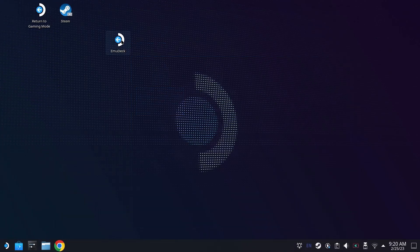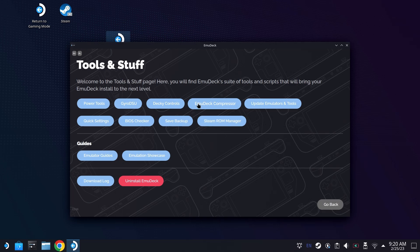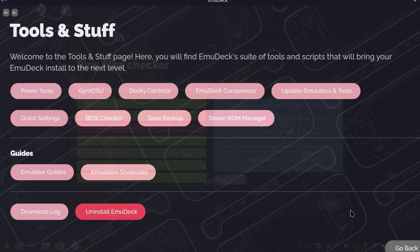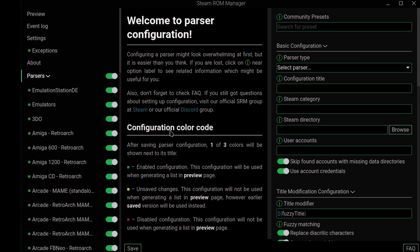When we have those files copied over, we're going to relaunch EmuDeck because we want to make sure we use Steam ROM Manager to get these into our library. If you do add the BIOS file in, just remember that the BIOS Checker does not look for everything — it's not going to tell you if it is installed and the checksum matches. So if you add it in there, test it within EmuDeck and RetroArch to see if it works, because it's not a system that's going to be pinged by that BIOS Checker. Go ahead and launch Steam ROM Manager. Just remember, it does change the controls if you're using the Steam Deck itself. So long as the parser is turned on — by default they are all on — you'll go ahead up to the top and hit Preview.